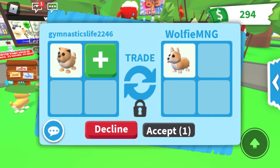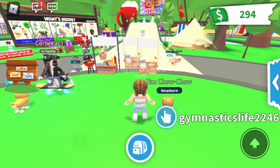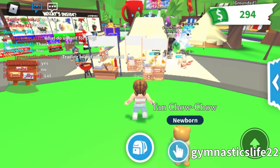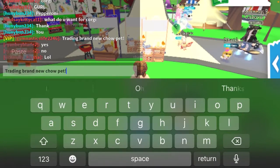We already got a trade — people are already wanting it. They're offering a Corgi, which is a good trade, but I feel like Corgis are easier to get than this since this cost Robux, so I'm going to politely decline. Also, if you play on phone, the text looks different — more fancy. They're doing a lot of new updates in Adopt Me lately.